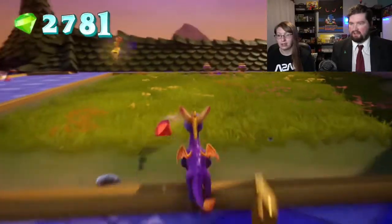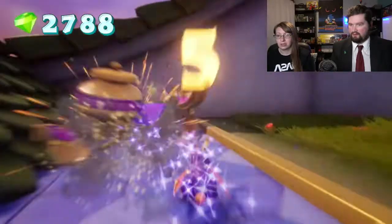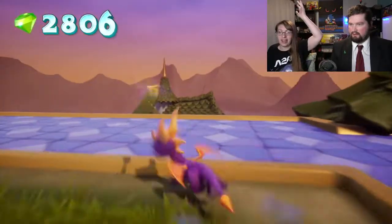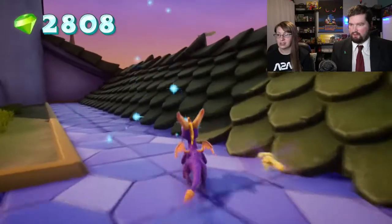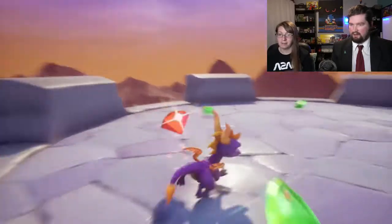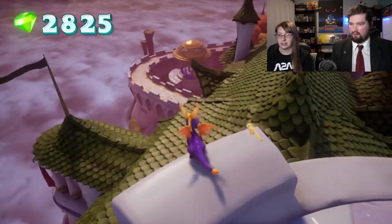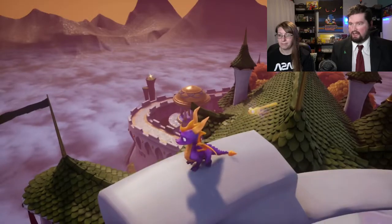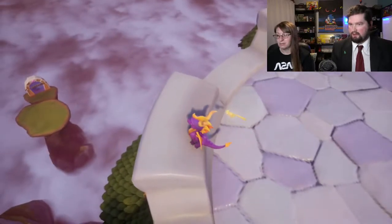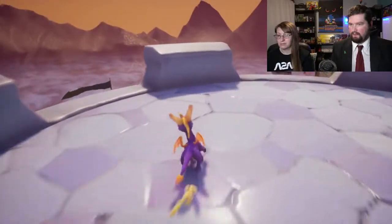There's a lot of stuff up here — surprisingly, a lot of stuff. Well, this is where all the stuff was that we couldn't find. We found it! I guess we go here. And that puts us up on top of this, which has more gems! And then from here, we glide over to the island. And they have it flash like that specifically so we know where to go. I'm just checking to see if there's anything else we need to fly to. Doesn't look like it. All right, here we go!